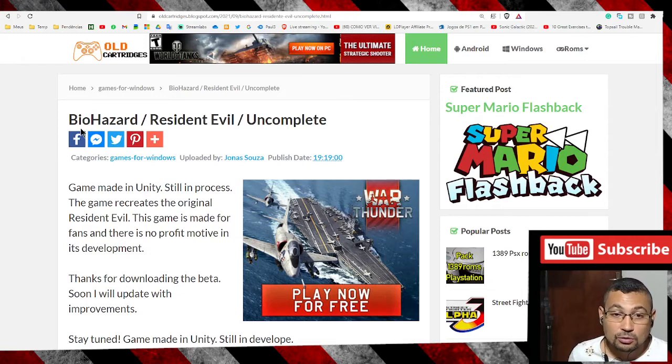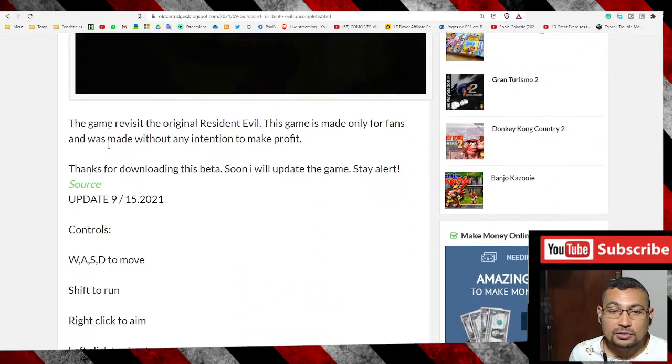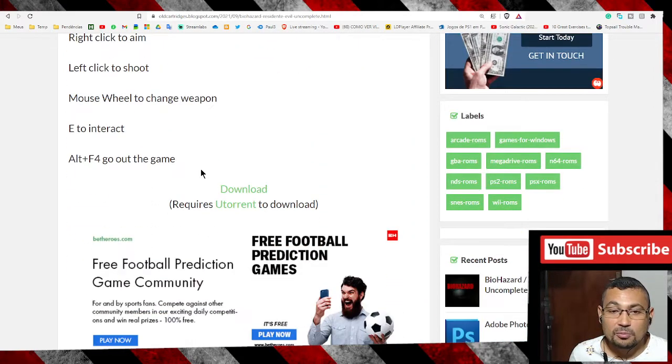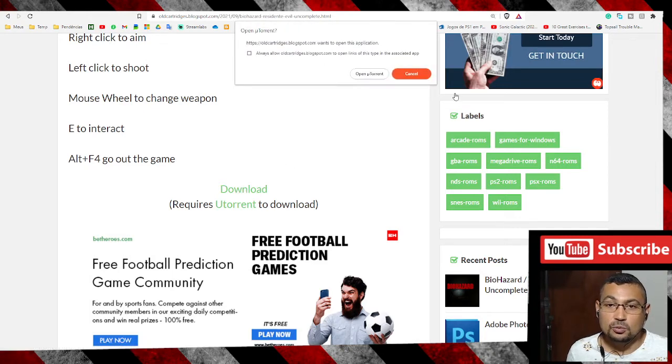To download the game, click on the link to be redirected to the page, and at the bottom of the screen find the option 'Download'. Just a little note: you must have your torrent software installed on your device, because if you don't have the software, when you click download nothing's going to happen.